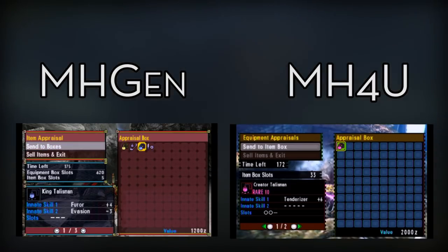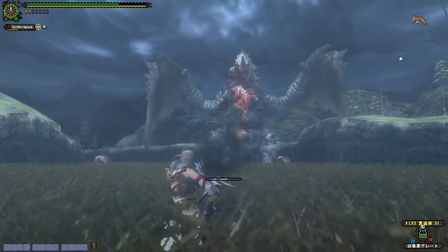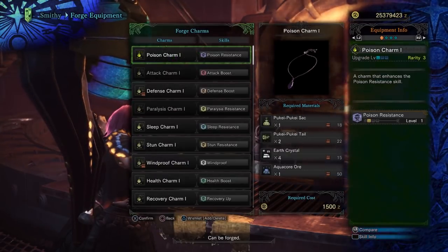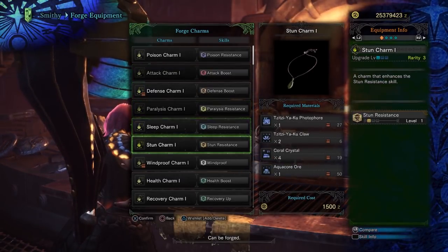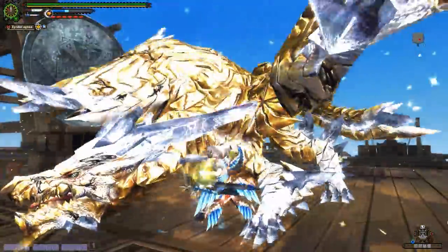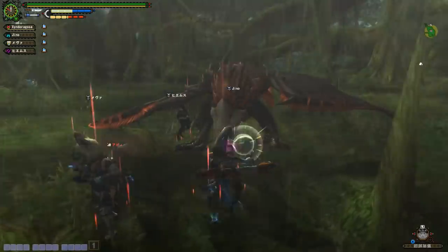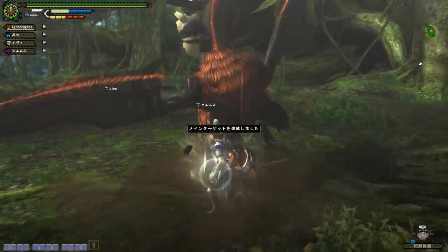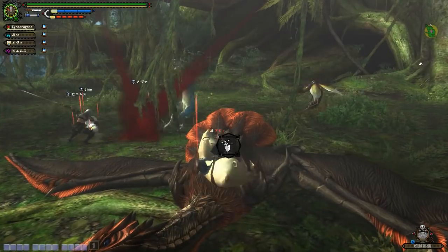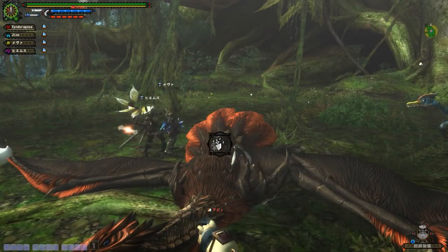In Monster Hunter Frontier Z, there are no RNG-based talismans. Every set can be crafted through grinds, aside from the premium ones. To give an easy example, Cuffs are more akin to Monster Hunter World's talisman system where you craft them once and they stay forever. You can equip them for point bonuses or boosters depending on the Cuff itself. The only requirement for a Cuff is to have an active poogie with a poogie outfit — an actual active poogie. As weird as that sounds, these Cuffs are equipped on your Cork Chop. I'll be covering poogies in Frontier in a later video.